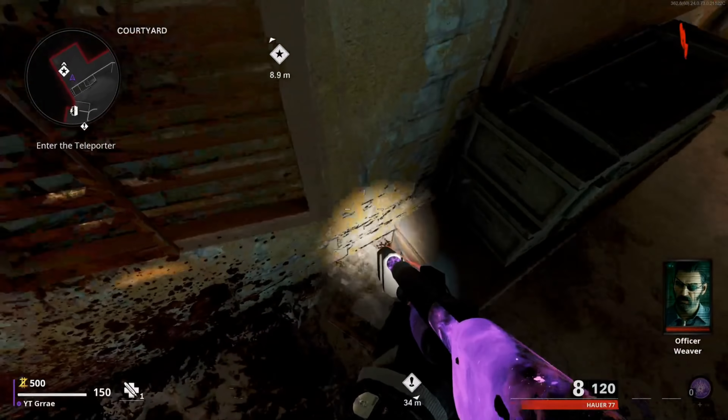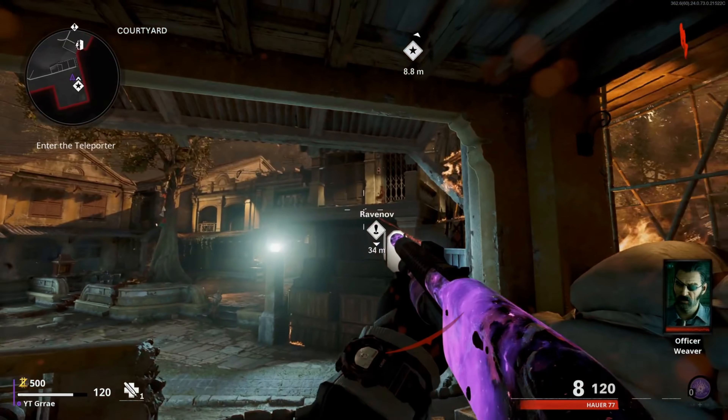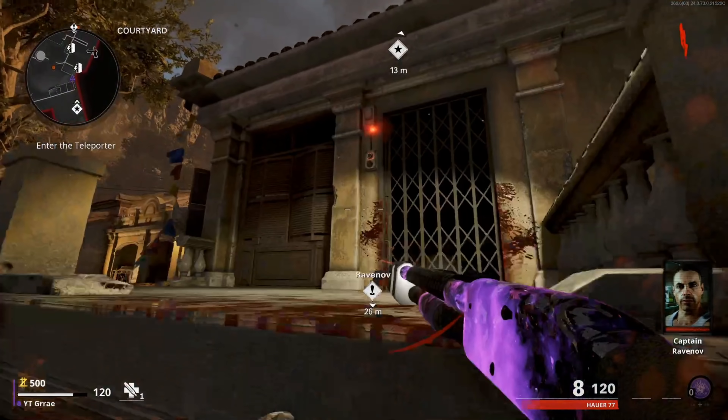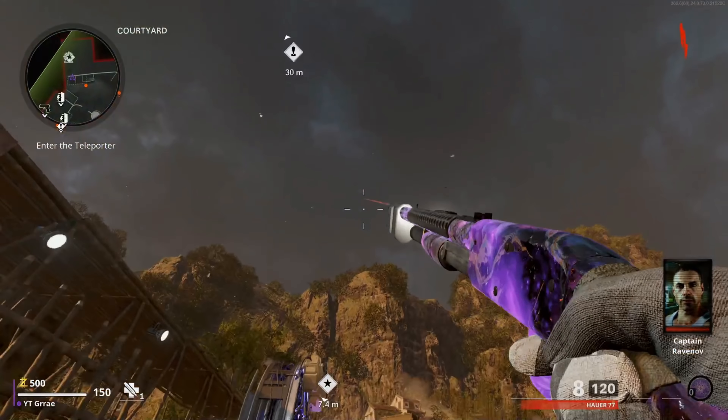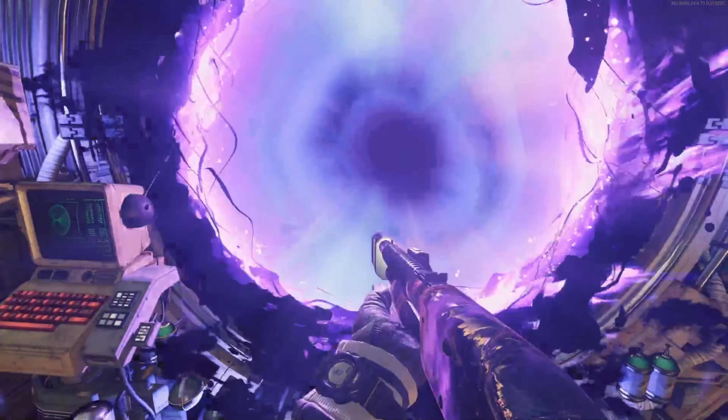First off, you guys can do it a little bit faster by skipping the first door in the spawn room. You can sprint up onto this ledge, then jump over, climb up, and hop into the portal. This is still working after the hotfix.